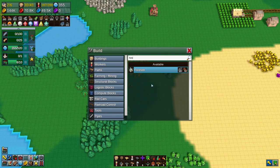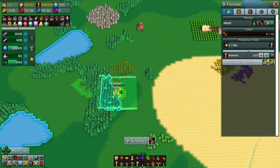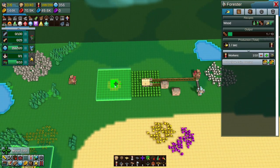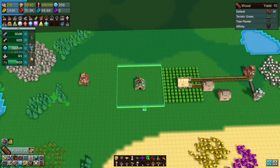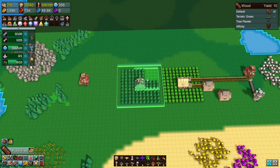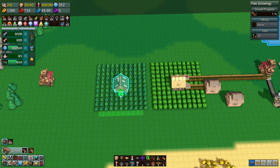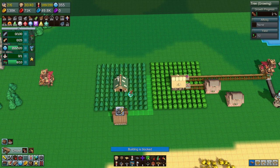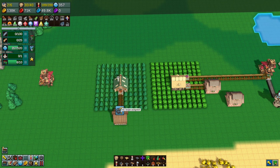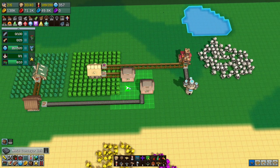We need a forester. Let's put the forester here — a forest is slightly larger than a farm. We'll grab a chute from the forester, pitch up, and we need a lumber mill. The lumber mill sits there, and the chute feeds into the lumber mill, which is going to make paper. Paper will travel along and into the book workshop.